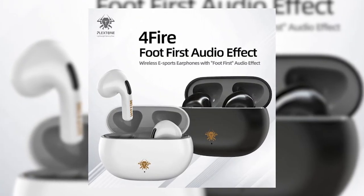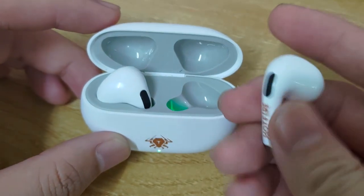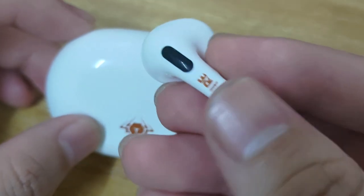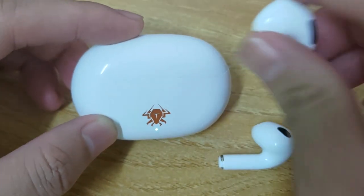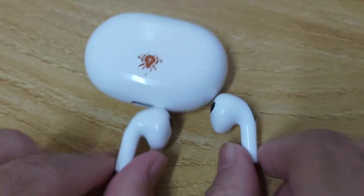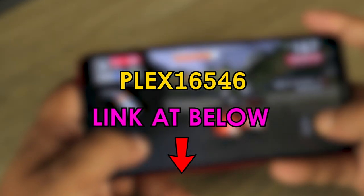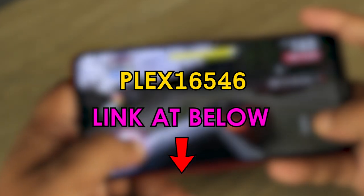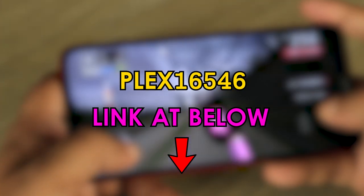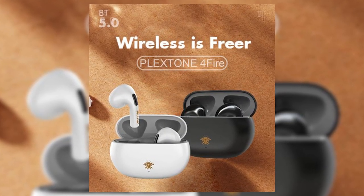The half in-ear curved surface design fits the ear shape and can be worn comfortably for a long time. PlexTone sent me a unit of these earbuds to try and I've been using them for quite some time now. The experience so far is fantastic — I'm especially impressed with the clear voice and sound quality. You can use my discount code to get a discount when purchasing the PlexTone 4Fire earbuds using the link in the video description and comment section below. Note that when using the code, I will also get a little commission from the purchase. If you are looking for earbuds, you can try the PlexTone 4Fire gaming earphones.